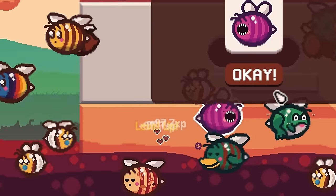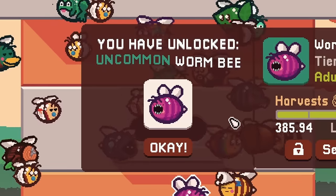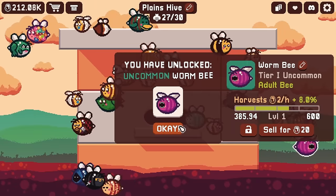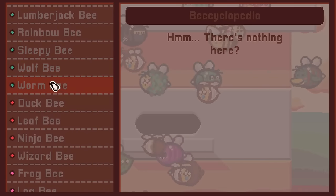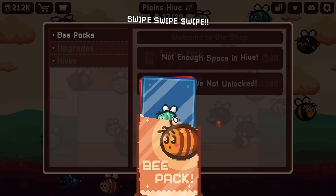Just a couple of flowers sprinkled around for you — go on, get them! You're missing them entirely. Okay, there we go. It's a worm bee — why do you have teeth?! Not what I would have wanted the last bee to be, but okay. By 'last bee' I mean the last uncommon bee — we still have one more legendary to find.